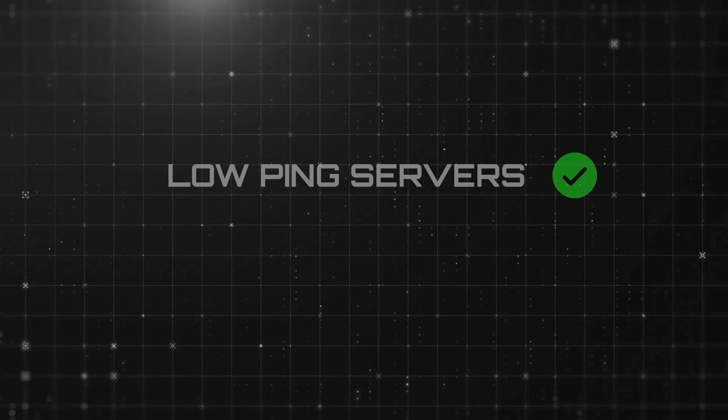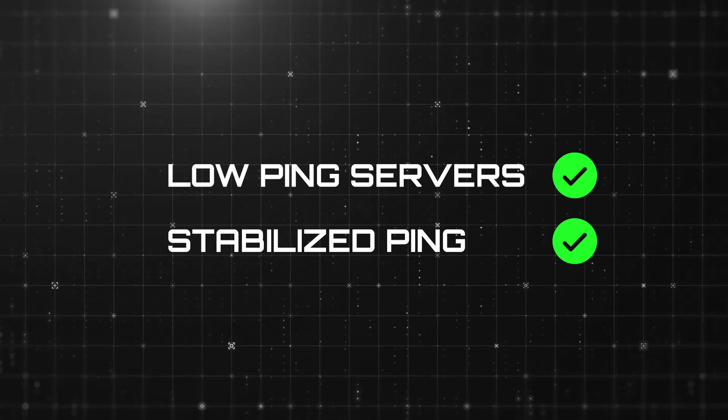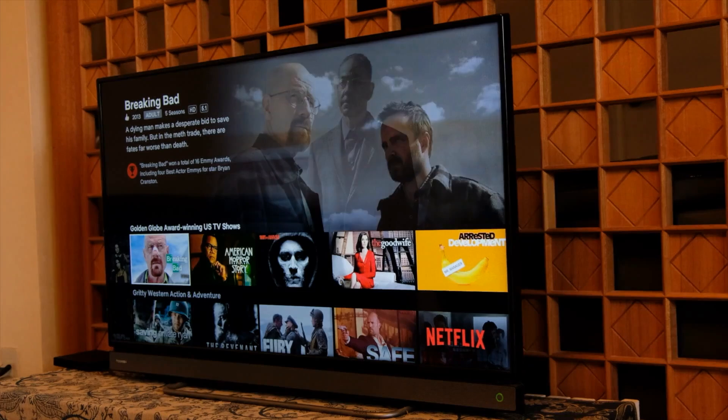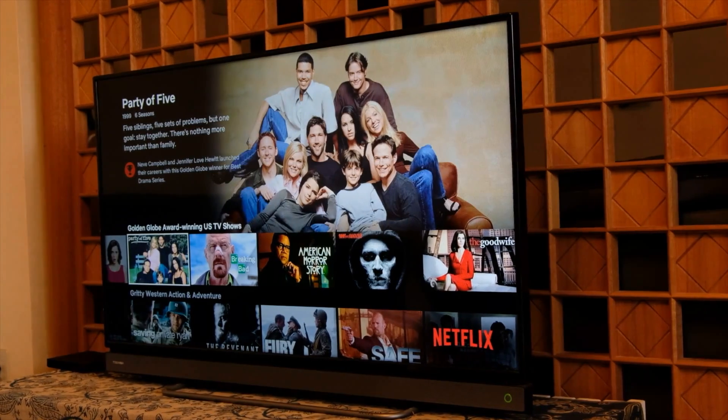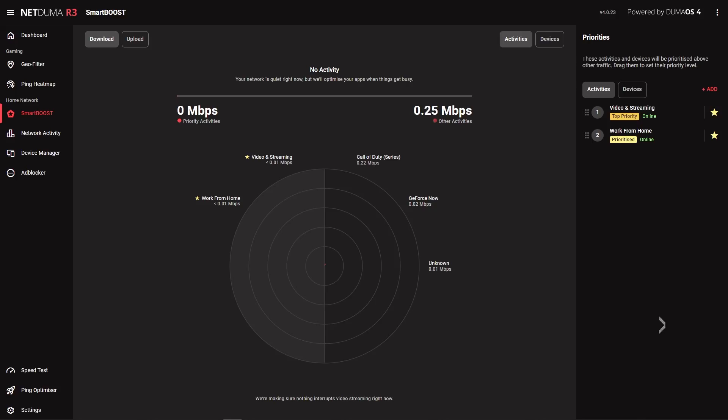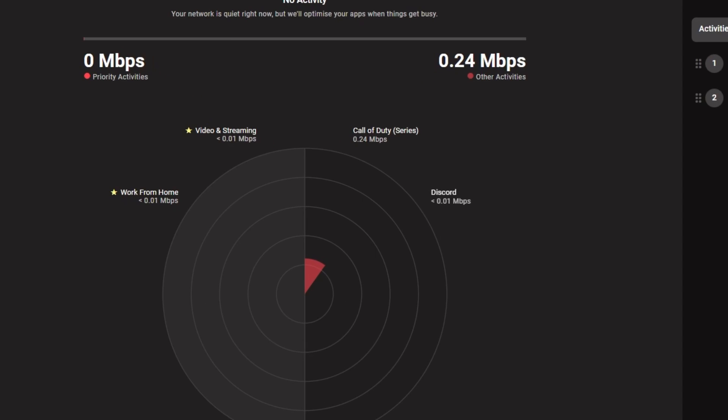So now you're only connecting to low ping servers and your low ping is being stabilized. The only thing that can interrupt your gaming is other people on your network. Gaming on a busy network with streaming 4K videos and file downloads can be a nightmare — this is where SmartBoost comes in. SmartBoost automatically manages your bandwidth, giving each activity the optimal amount of bandwidth for the best performance. We have tried to make this feature as easy as possible to use.